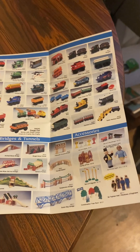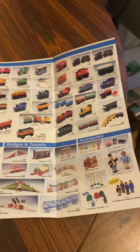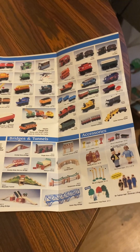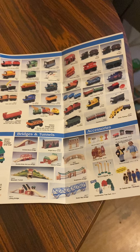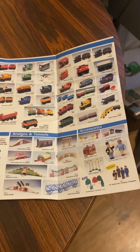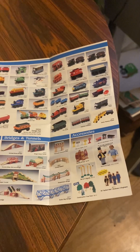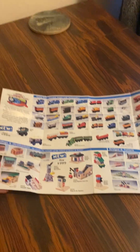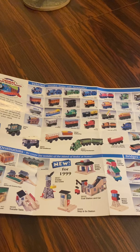Here's accessories: we have a set of five signs, a set of three buildings, a family of four, Sir Topham Hatt, a set of four signals, new for 1999 combination tree pack, Sir Topham Hatt, and two engineers also. Here's my favorite Thomas Wooden Railway pamphlet — it's from my yearbook, from my collection, 1999. Pretty old style for me.